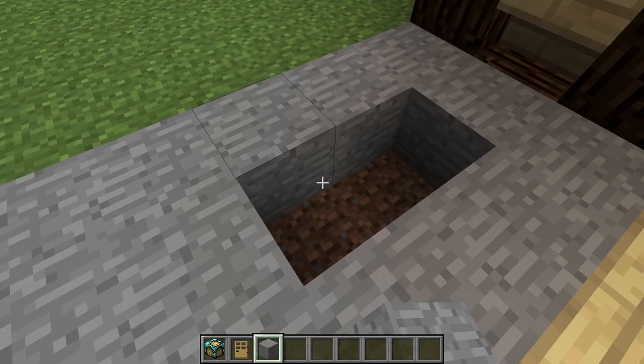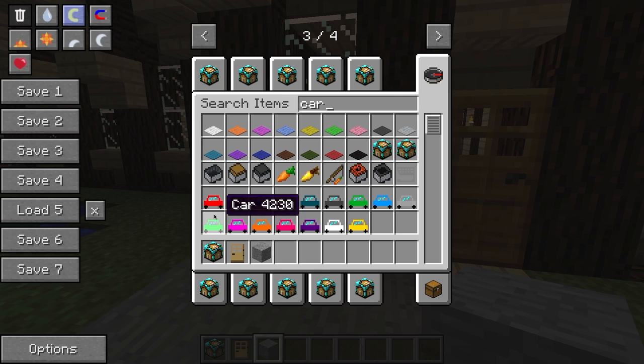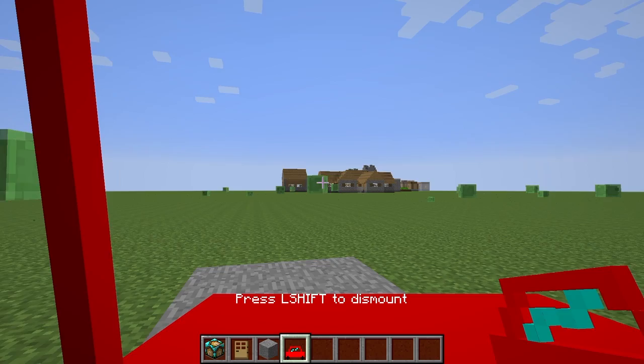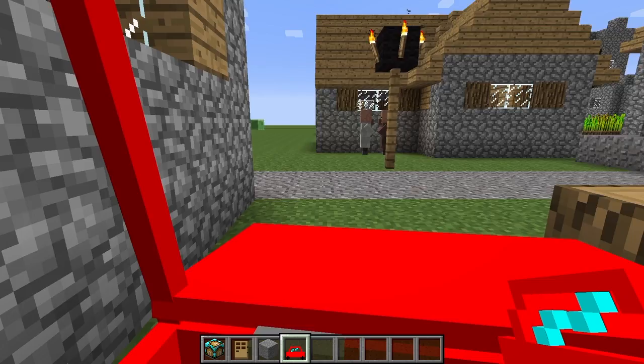Let's see for cars. Alright, we'll take this red car. Now, I know we've got a village we should go check out, so let's go check that out. Watch out, Mr. Slime. Alright, so we're at the village, and luckily you can't run people over in this.